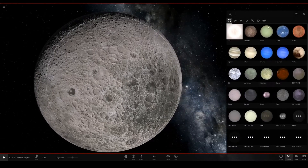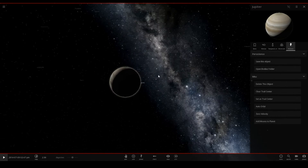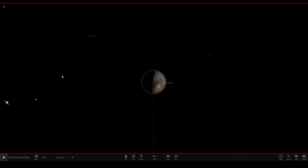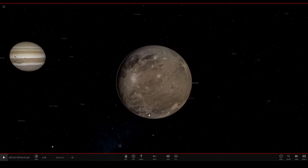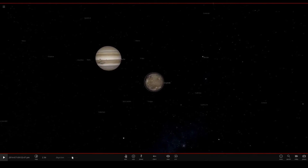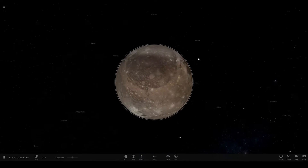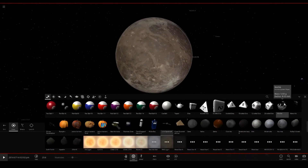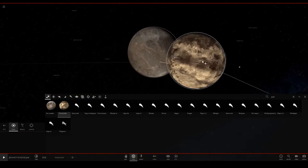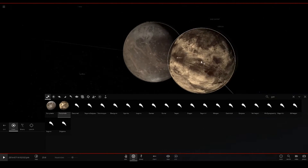If we go over to Jupiter and add its moons, Ganymede — the largest moon in the solar system — now has its own custom texture. That's what it actually looks like in real life, properly textured. So now I can use this in my size comparison instead of the Ganymede I tried to construct myself, which didn't really go that well.